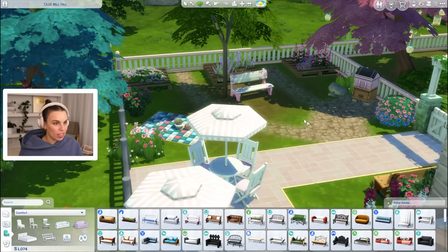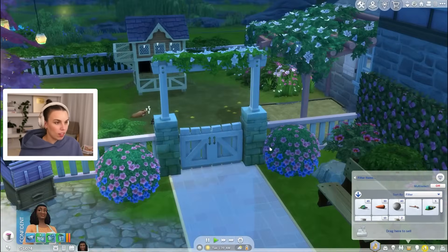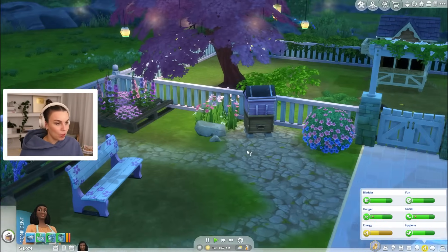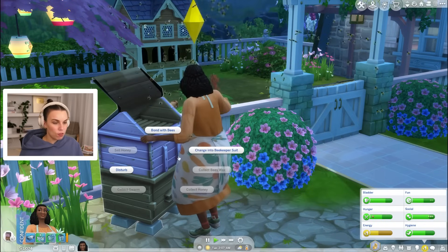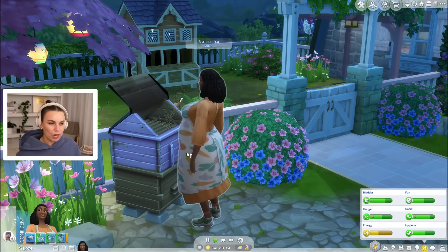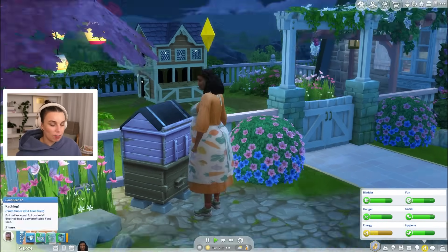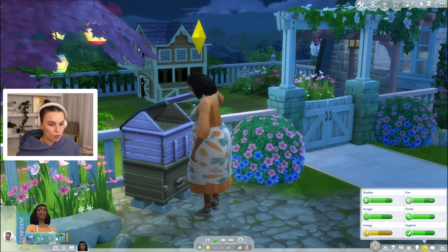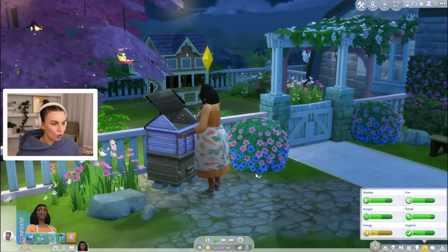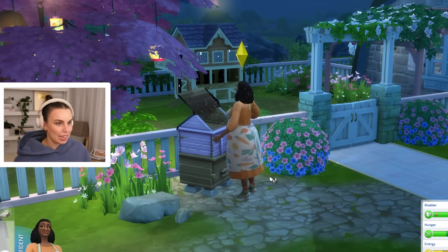We've got our little picnic rug, we've got chickens, our little animals have a place to sleep. That's lovely. We can do some bonding with the bees. I always get confused with the beekeeper suit — because isn't it that with the beekeeper suit you don't bond as well? But then you don't get stung. Sometimes it's hard to know. Ka-ching! From successful food sale! We are bonding and our social is going up.